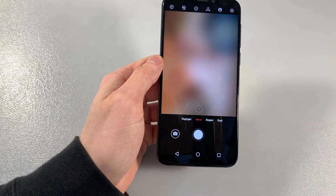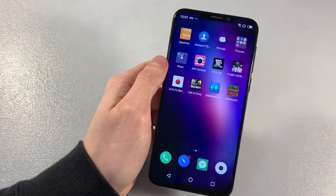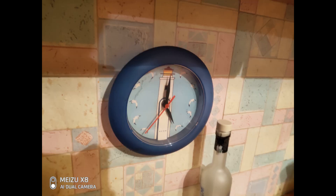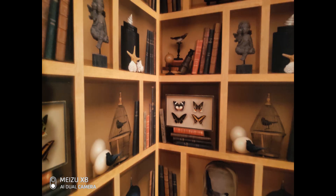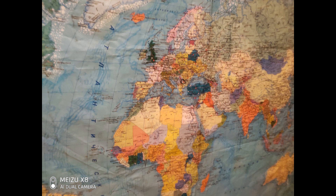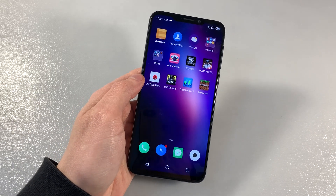Talk about the camera — main camera 12 plus 5 megapixels, front camera 20 megapixels. Now I'll show you photos from the main camera. That's all, thanks for watching this video, bye bye.